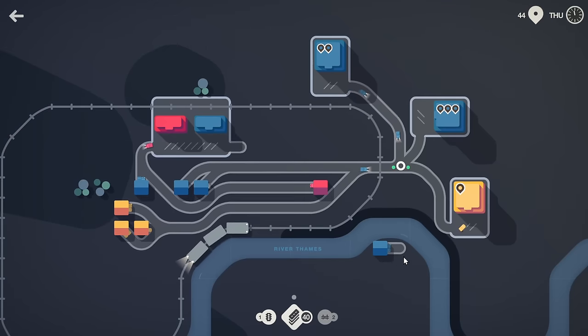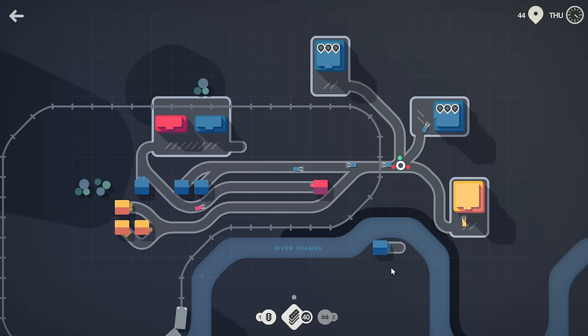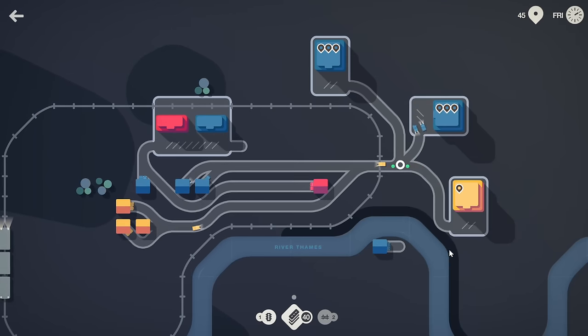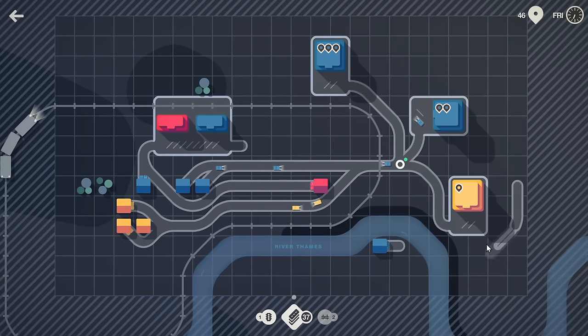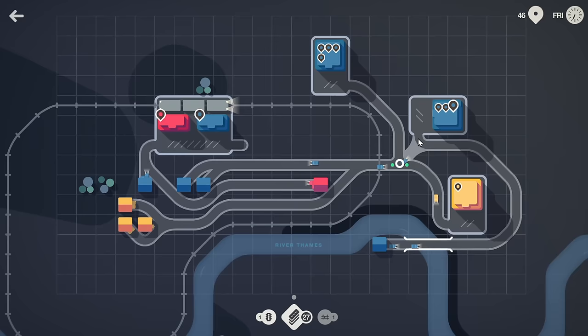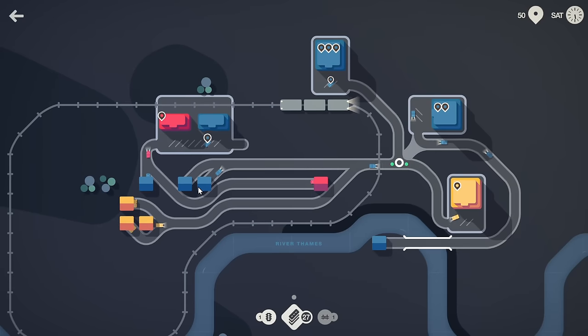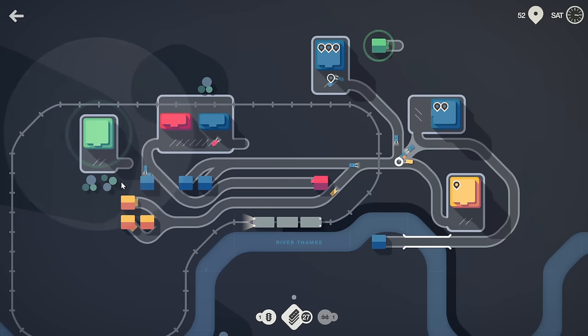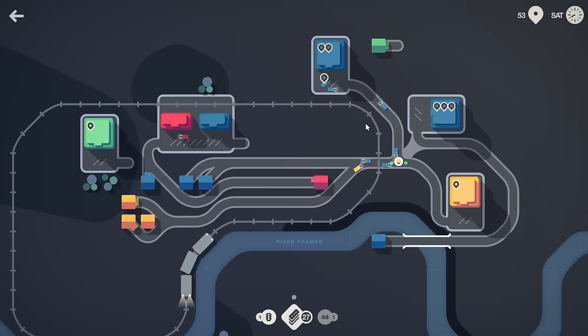We do have this blue down here. I'm hoping another couple spawn right here and I can bring this up across the river, maybe even around this yellow. Give them a bit of a journey but then we can cut this off — that works out just fine. First day back, we're doing fine. Good vibes.